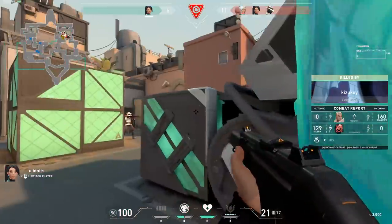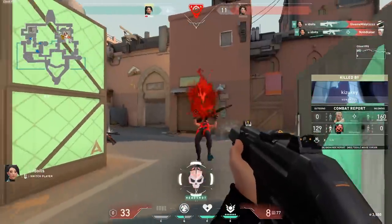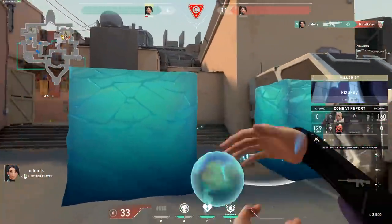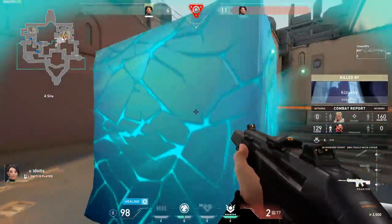Likewise, you also get a point for defusing the spike, so keep that in mind after clutching a post-plant situation on the defender side. Again, you want to see whose ultimate is the biggest priority so they can get the defuse.